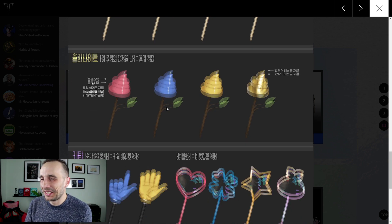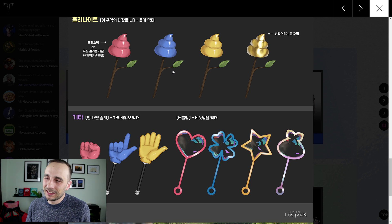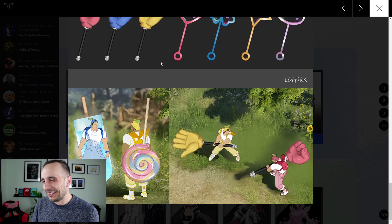The poop on the stick — this can be the warlord's lance, and he can have something else like a toilet seat as his shield. Then he equips this poop on the stick as his lance, and there you go. This is absolutely perfect.